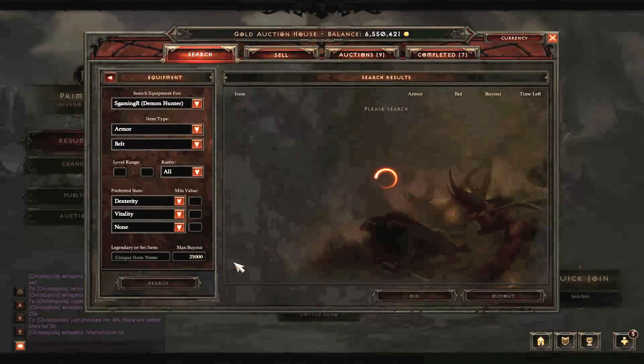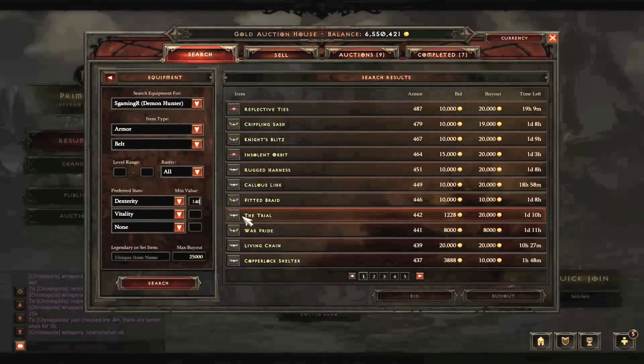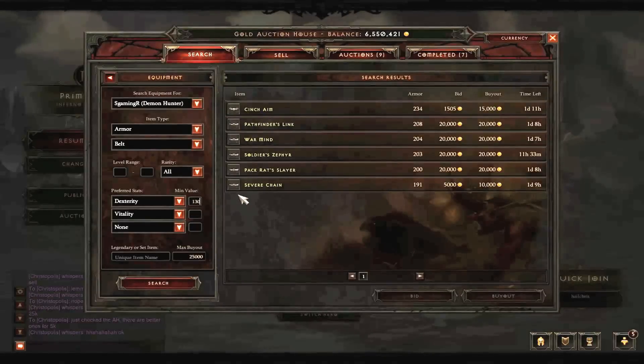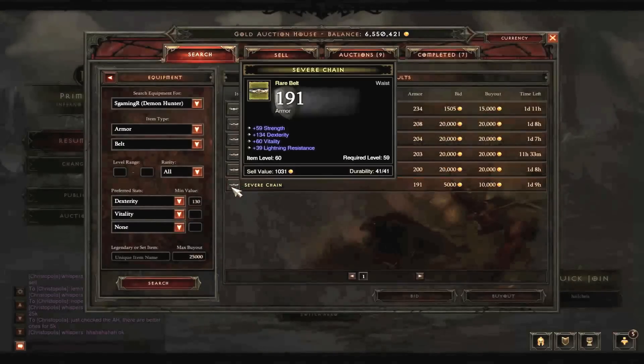Our buyout price is going to be 25k. For the dexterity value, let's see if we can get something for 140 - not possible - 130. Nice. So let's just cycle through these: 134 dex, 60 vitality - very nice, almost on par with my own belt.